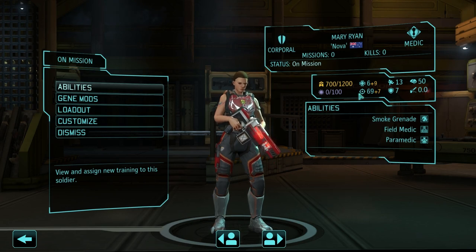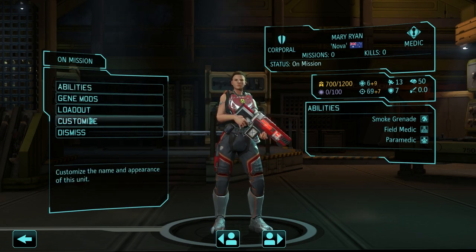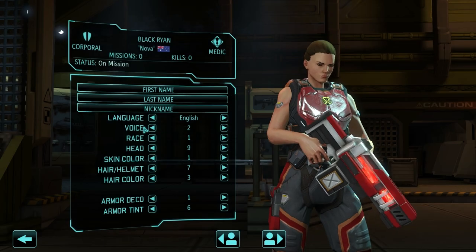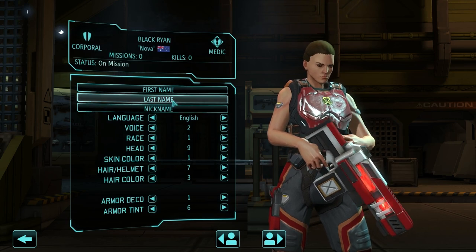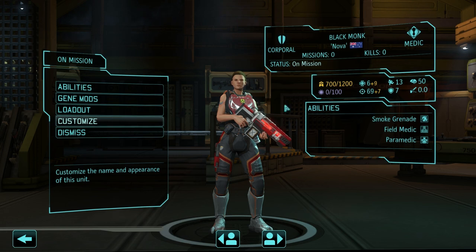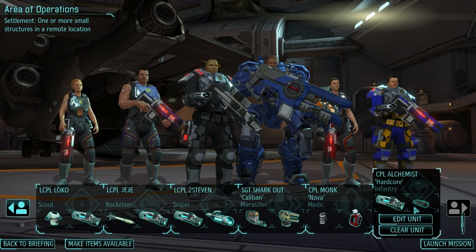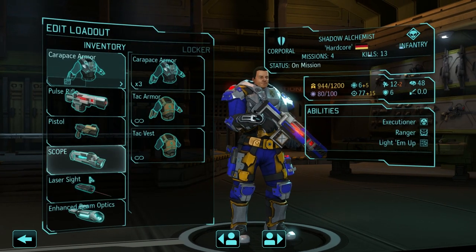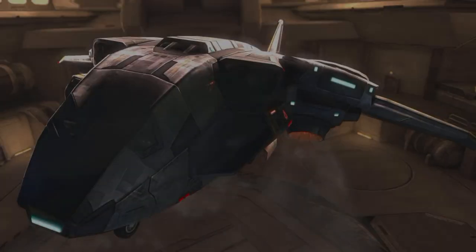We've got a new medic - I forgot to rename this one. This will be Black Monk. I've got a few names still ready to go. We're waiting until we get rewarded soldiers before I give them out. Black Monk, you get to be a medic - you started out as corporal, that's fine. Shadow Alchemist gets to be our infantry for the day, just trying to buff up his aim as much as possible. Without further ado, let's get to this.